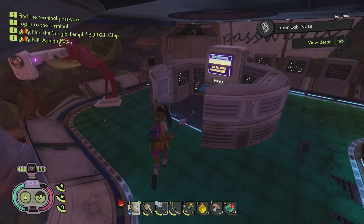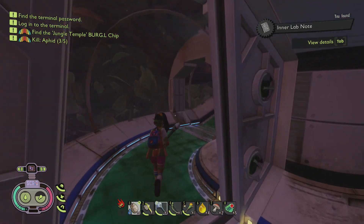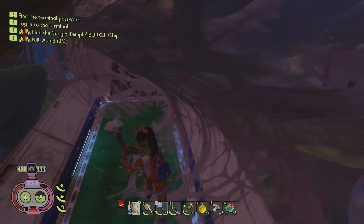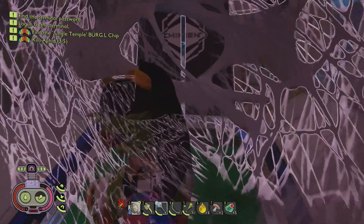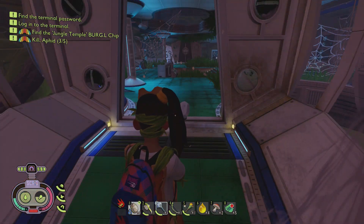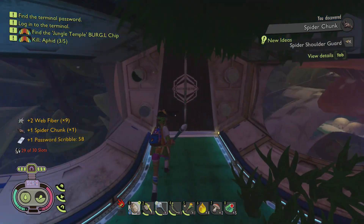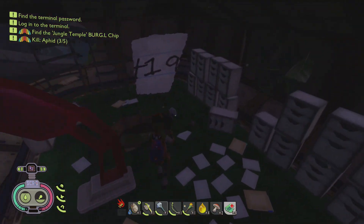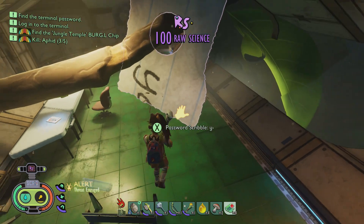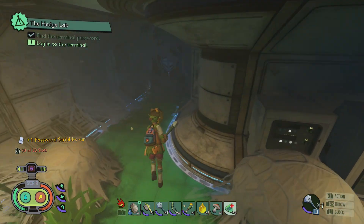If you checked out my hedge guide, you'll know that you need to come here and find the passwords to unlock the secret little door. That's going to be the next part of the story — it gives you a brand new Burgle chip, and that's what you need to get the daredevil perk. You buy it from Burgle once you've given him the chip from this jungle temple or hedge temple. Go check out the hedge guide to see exactly where all four pieces of the password are.